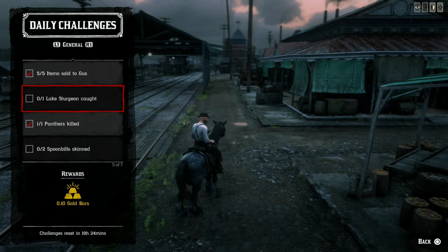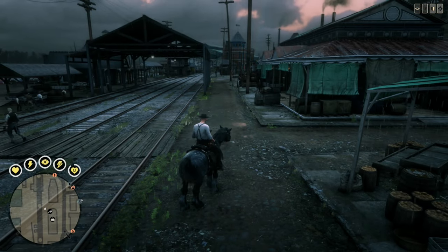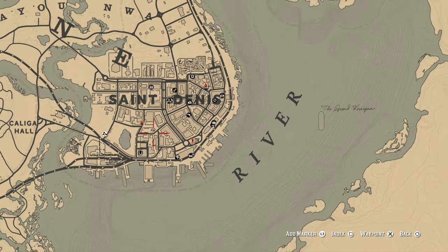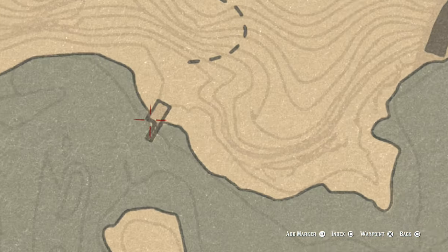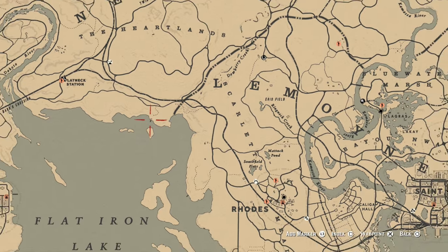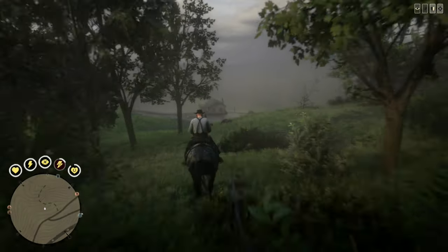First up, the Lake Sturgeon. There are several locations on the map where you can find these large fish, but I prefer the dock at Gill's Landing. Fast travel to either Emerald Station or Rhodes and ride your horse the rest of the way to Flatiron Lake.